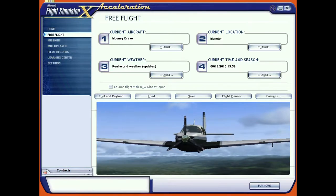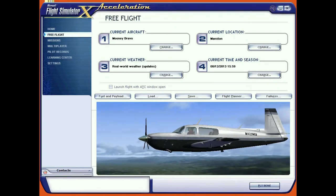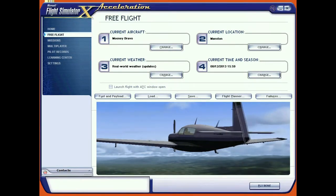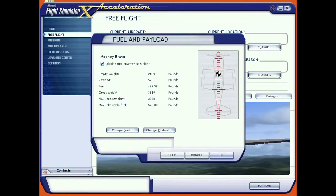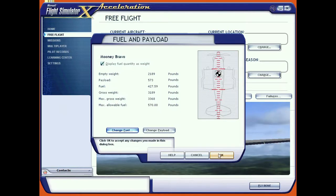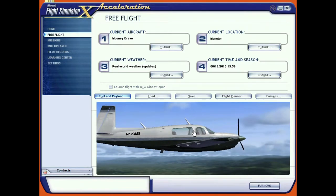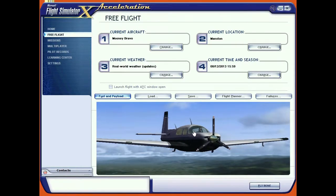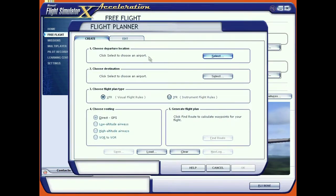We're planning to start at Manston, using real-world weather which isn't too malevolent at the moment, starting around four o'clock - which means it will probably get dark as we fly. As for fuel and payload, we've got 75 in the tanks. You never take fuel off a plane, you can only ever put it in, so you have to think carefully about whether you want to add more, because all fuel is load. Let's have a look at the flight planner.